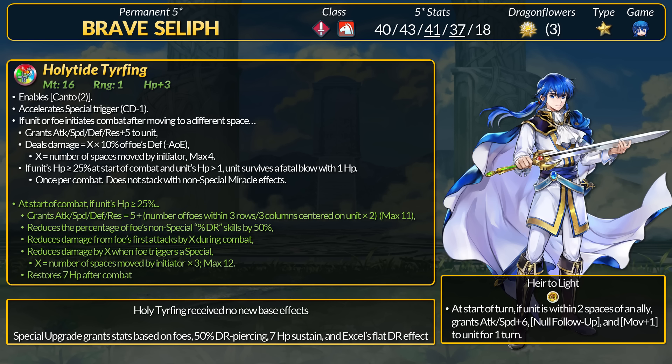For the refine, if above 25% HP, Seliph gets more stats equal to 5 plus the number of foes within 3 rows or 3 columns centered on unit, times 2. If there are 3 enemies in range, Seliph can get +11 extra stats. On top of this, he gets 50% DR piercing on all hits and heals 7 HP after combat.